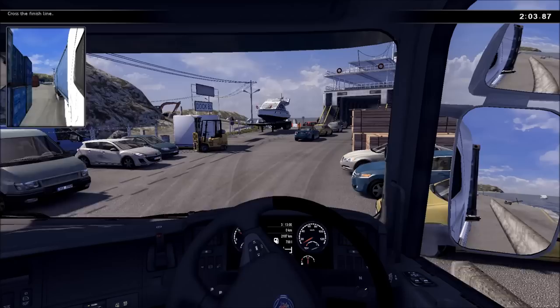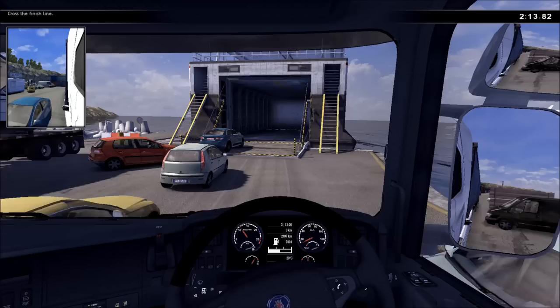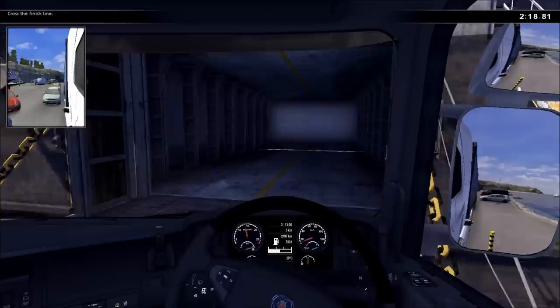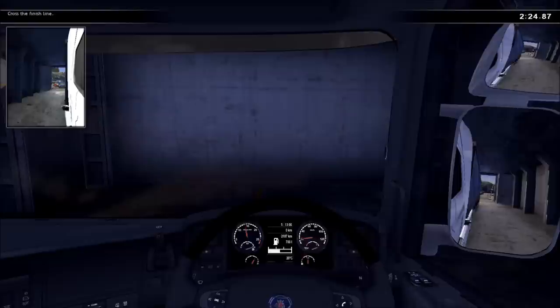We're now facing the right direction. We just need to squeeze past these cars that for some reason aren't going onto the ferry. We're just going to go right through here, past the Punto, past the Honda, up the incline, into the open space, across the finish line. And that was relatively easy. There we go — 500 points for completing the challenge.